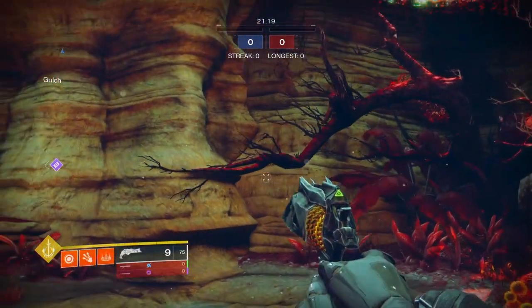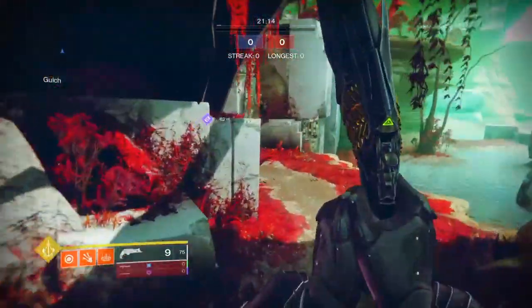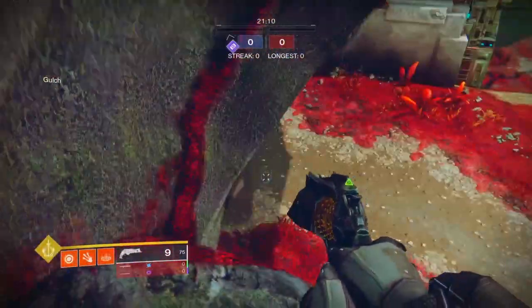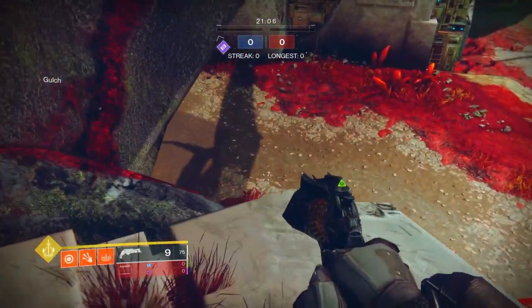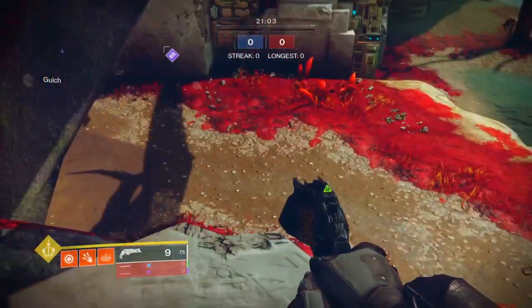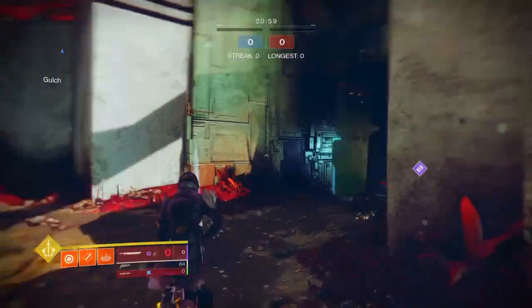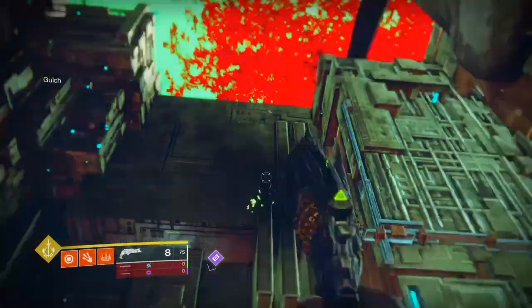If you're trying to charge your super or just disengage and charge a little super, there's also another spot right here people don't notice you, because they always like to run around the corner just to get the quick kill. So you have to jump up here with a shotgun or something — it's another good spot to hold.